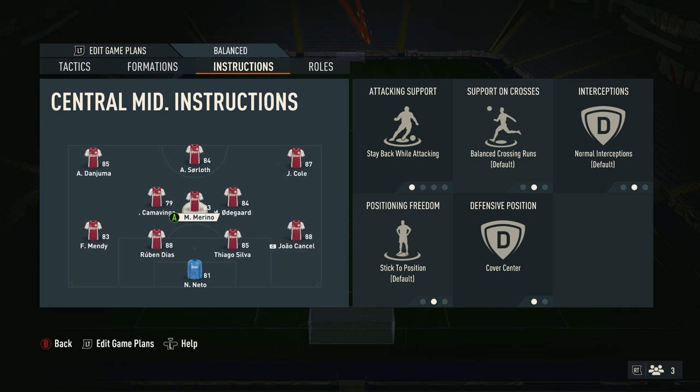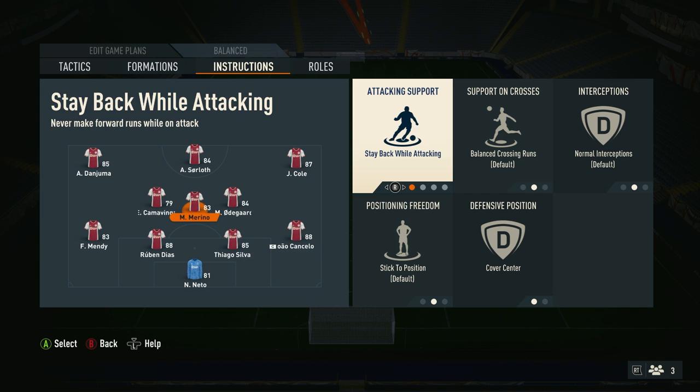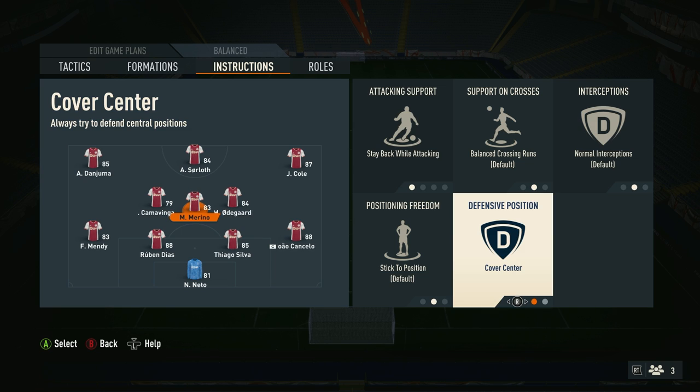Now onto the midfield general who's going to be playing the Rodri role. When choosing the attacking support, you can either go with stay back while attacking, or you can select drop between defenders. If you notice that your team is getting counter-attacked quite a lot and you don't have enough men back, then experiment with drop between defenders — but I've found that stay back while attacking has worked perfectly. The only other thing you want to change is the defensive position: the default is cover wing, but you want them covering centre at all times.